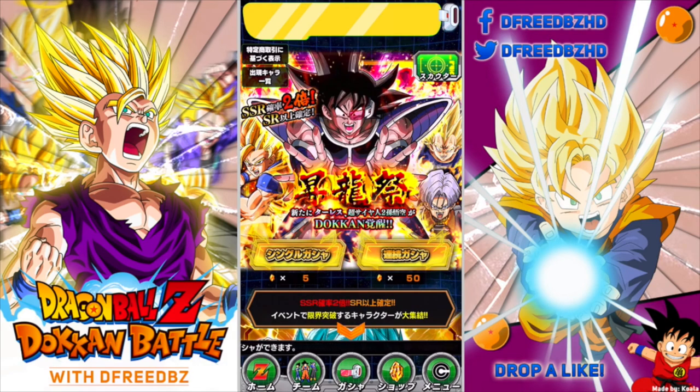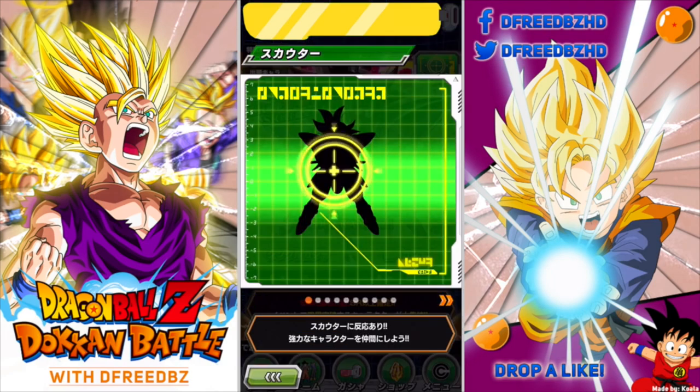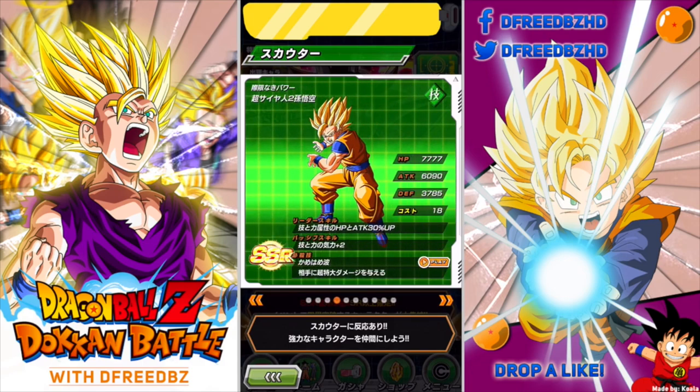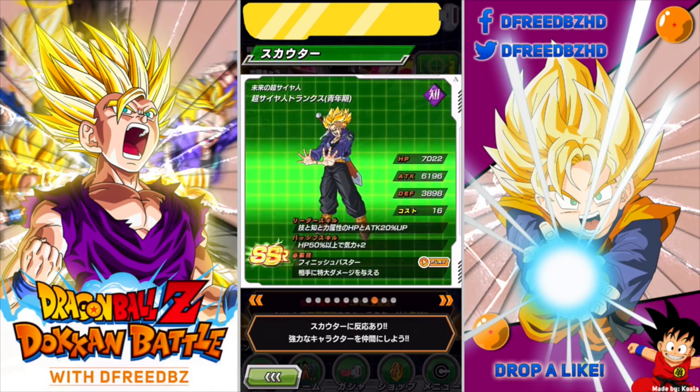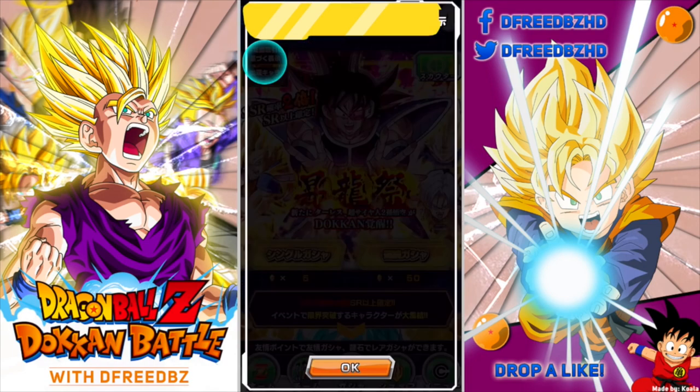Hey what is up guys, my name is D3 and welcome back once again for the final attempt on the Turles banner. Looking at the featured cards here - we got Turles last time. I want him because he's another attack-all unit. I already have Vegeta. I want this Goku so bad - he gets an immense modifier, and his passive is plus three Ki to Strength and Tech units. He's really solid support and I basically have all the other guys.